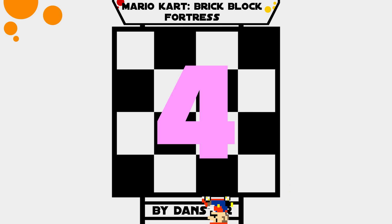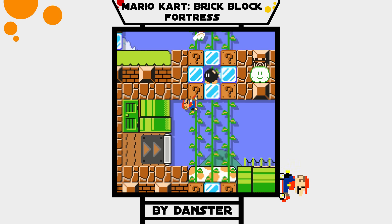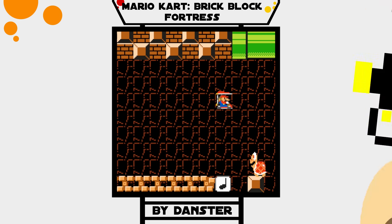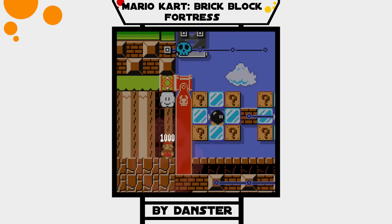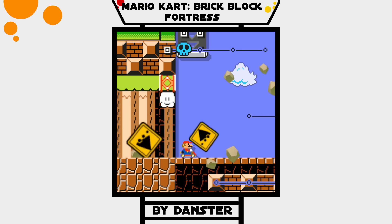The first stage I want to show you is called Mario Kart Brick Block Fortress, made by Danster. This course features three rounds, but what is really special is that these three rounds aren't always the same — each round the course changes and forces you to take a different path. And not only this, the three separate paths you drive through are really unique and creative as well.